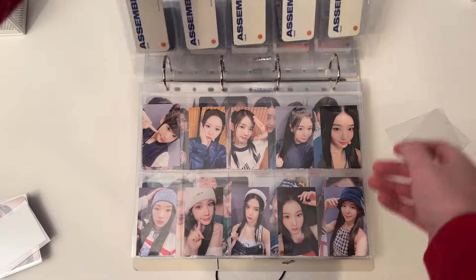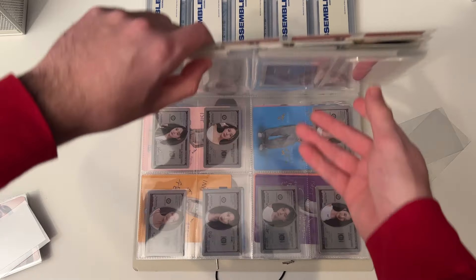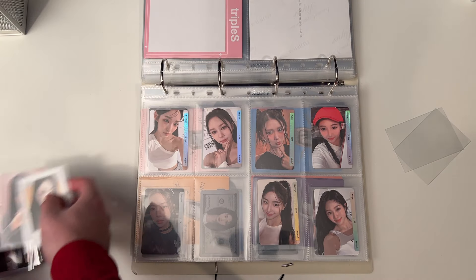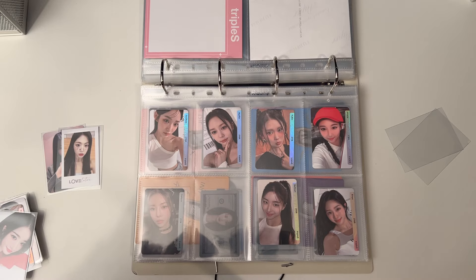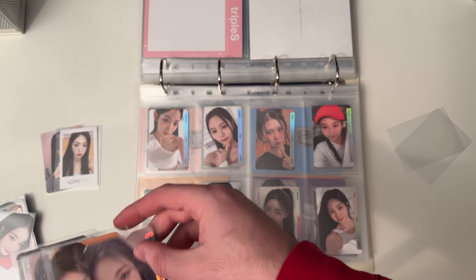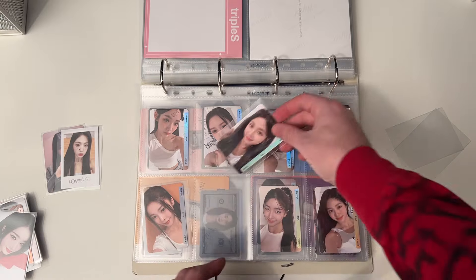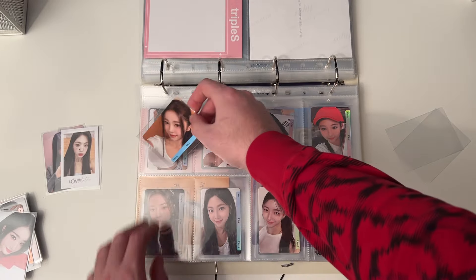Next up we have some Lovelution — we can skip quite a bit here. We're finally going to be completing Lovelution's photo cards. From this set we got Nian and Dahyun. These ones are fine because the eight-pocket sleeves are quite a bit bigger.